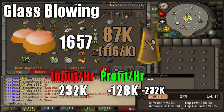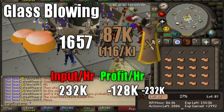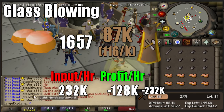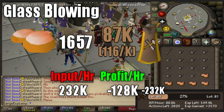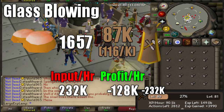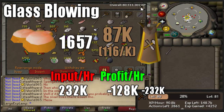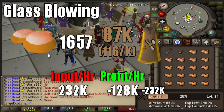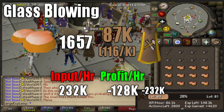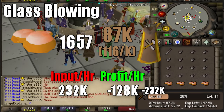You can expect to be able to craft around 1,657 of these molten glass per hour. If you decide to do empty orbs you're going to be getting 82k experience in that hour, and if you have the level to do the light orbs you'll be able to get 116k XP per hour. The input is the same across both — you end up using molten glass that comes out to 232k. The empty orbs can be resold, coming in at a total loss of 128k per hour. But if you are doing the light orbs you will not be able to sell those, so you will actually be losing the full 232k per hour. With the added XP gain it's definitely worth it to do if you're able to make more than 400 to 500k per hour.